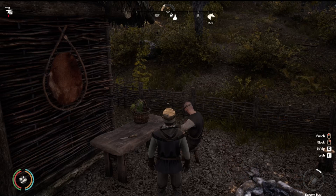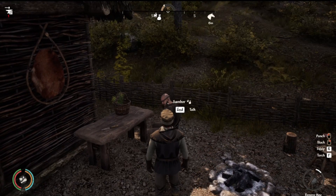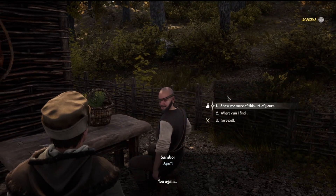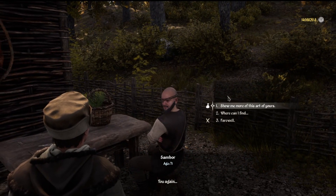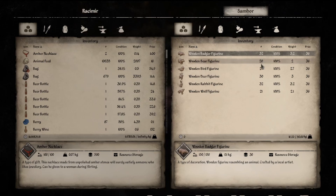Once you pick up one of those figurines I've shown you, come back here and talk to Sambor. He will have an available quest line that starts. Once you finish up the quest, you can come up here and buy toys from him. He sells quite a few toys — various wooden figurines and animal figurines — and he has a pretty good stock and supply of these.